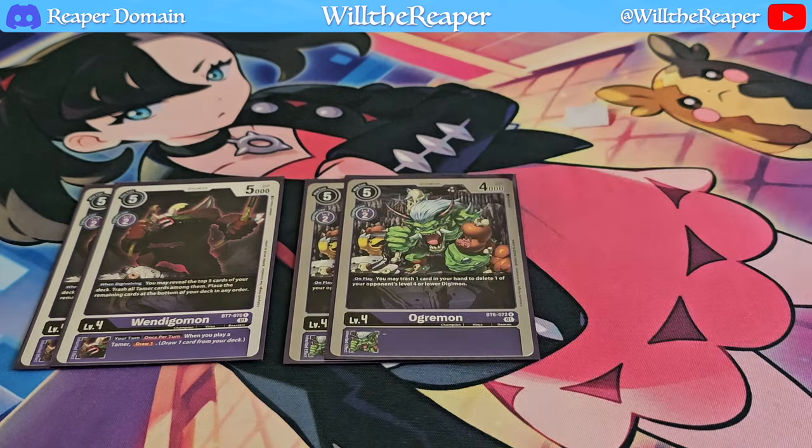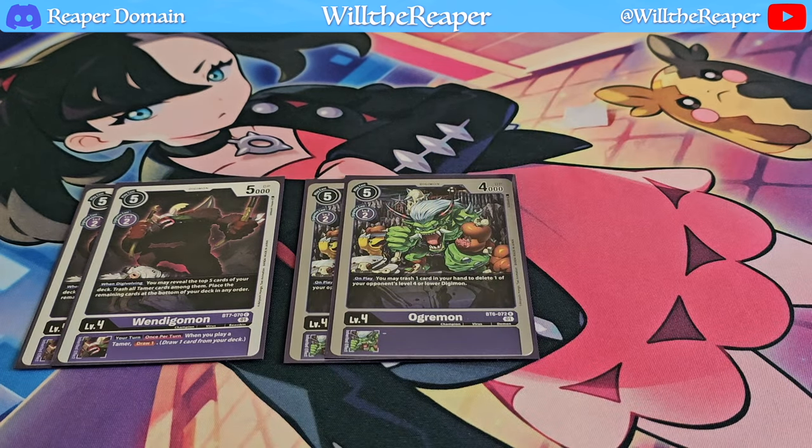Next, we're also playing 2 copies of Ogamon. On play, you can trash 1 card from your hand to delete one of your opponent's level 4 or lower Digimon. We're not really playing level 3s ourselves, but our opponents can still play level 3s.